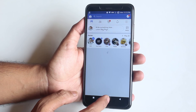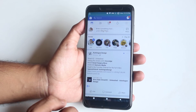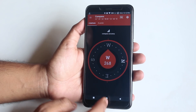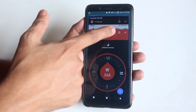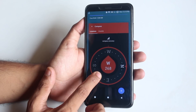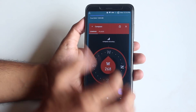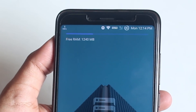Let me fast forward the clip to save you some time. As you can see, all the apps are in memory, so no issues with memory management. In the recent apps panel we have a lock option to keep one or more specific apps in memory even if you clear all apps — as you can see, it's still in memory. Around 1240 MB of RAM is available after clearing all the apps, and this is the 4GB RAM variant.